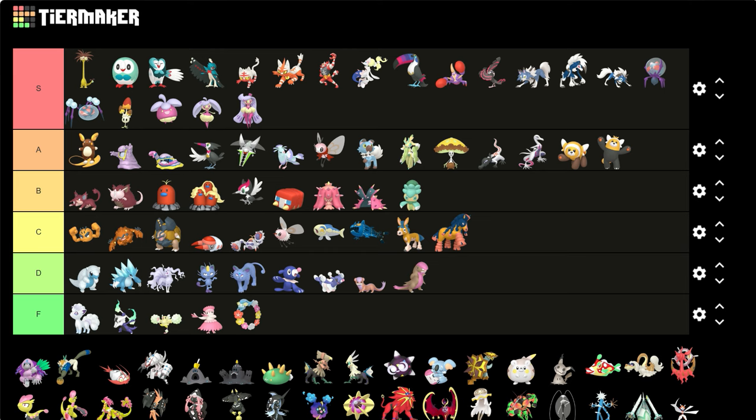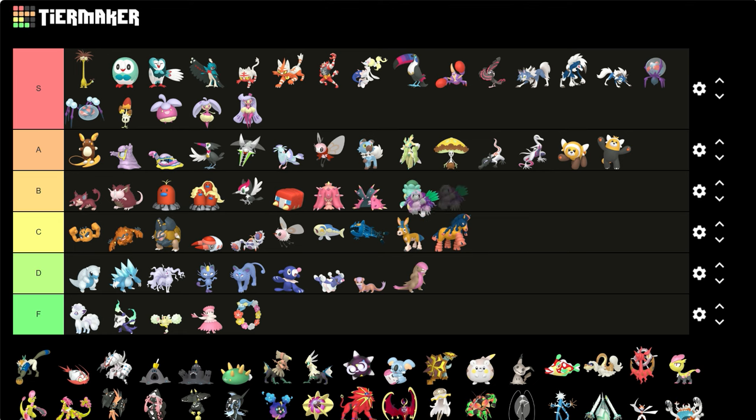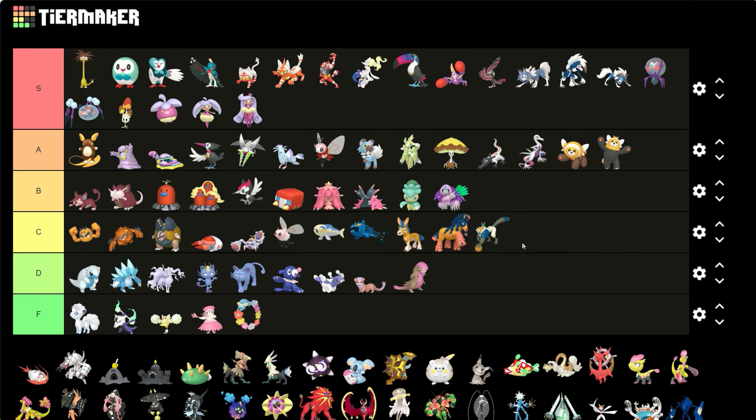Oranguru — I do enjoy the purple and the slight pink-purple in there. I like it, I like it. A B. Passimian — yeah those blue tips ain't gonna help you. Not enough, not enough.